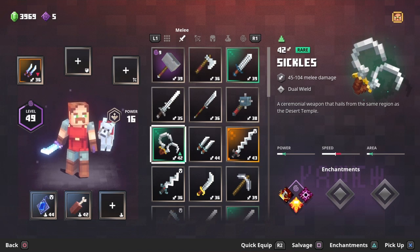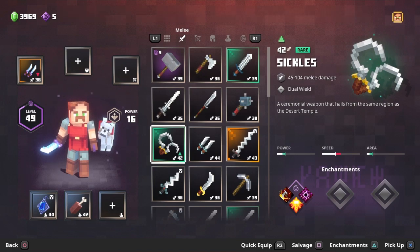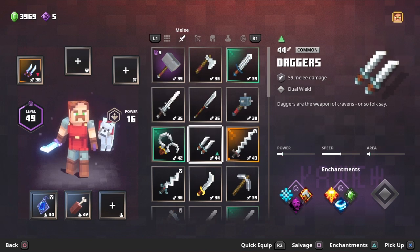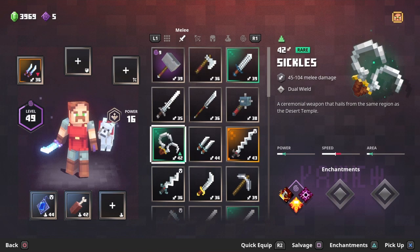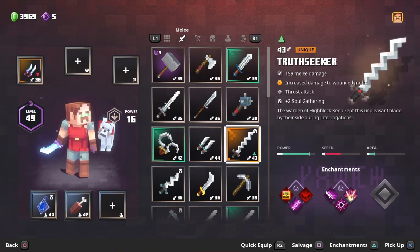Number seven, the sickles: medium damage but with constant slashing and slaying, no pause between attacks, which is pretty good — but it does do a little low damage, so that's why it's number seven. Number eight, daggers: same kind of aspect as the sickles but does less damage — quite a decent amount less.